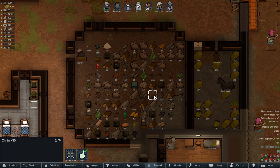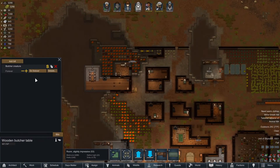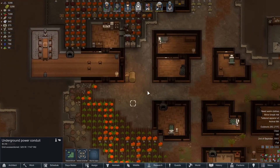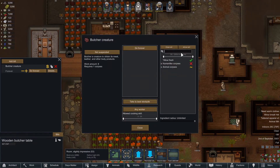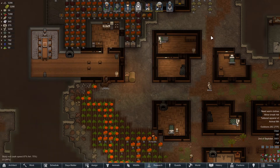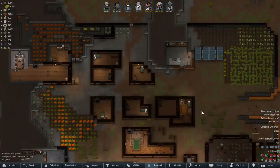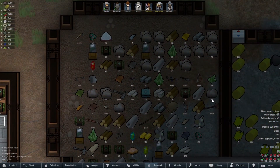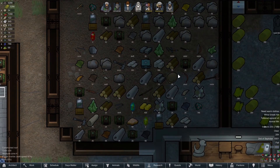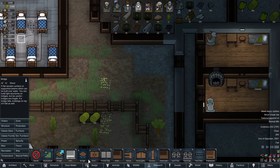Maybe it is worth butchering them — we can make chitin armor! I'll turn that on again. Even with the terrible meat, I'll leave the stockpile up so it can just sit out there. With chitin you can make weapons and armor and stuff — that's pretty cool, and I'm sure we can sell it. We have 30 of it. Can you build walls with it?